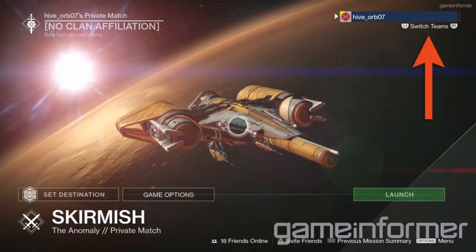First, you can easily switch teams just by clicking the left or right bumpers. Next, you can see in the top left-hand corner of the screen there are clan affiliations. From my understanding, this will display the clan of the person who started the match, and anyone not yet in a clan will be persuaded to go on Bungie.net and join one.